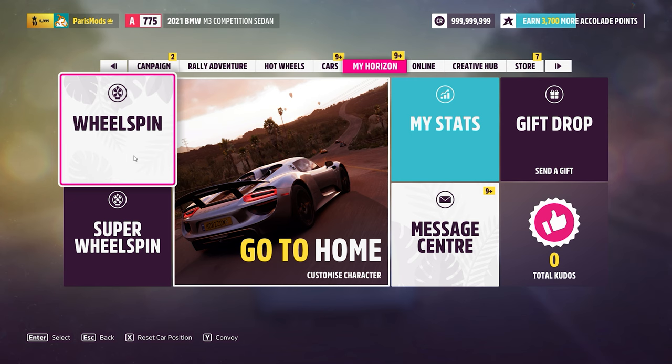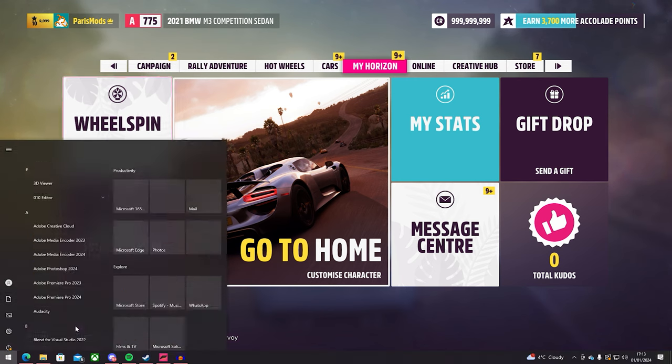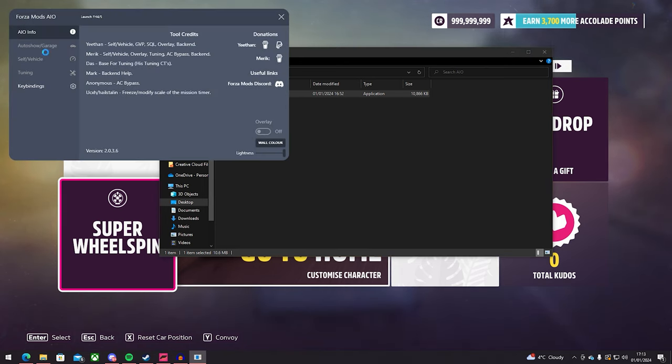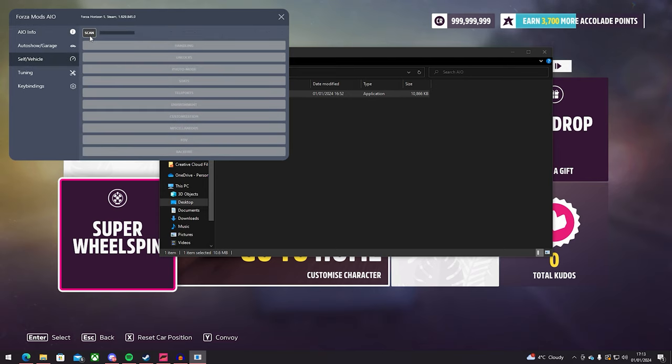So once we have everything installed, go ahead and open up the tool we have just downloaded. Open it as administrator. And once it's opened, you can go ahead and hover over to the self/vehicle tab. Press scan. It'll scan for a few minutes, or even a few seconds — depends on your PC. And once it's been scanned, you will have the power to change your wheel spins, or pretty much use anything you have here in this tool.